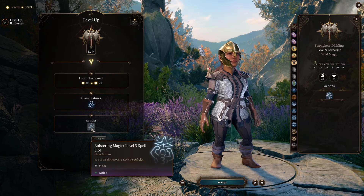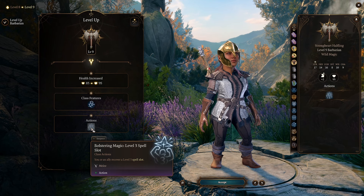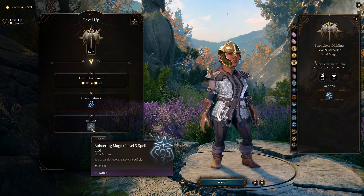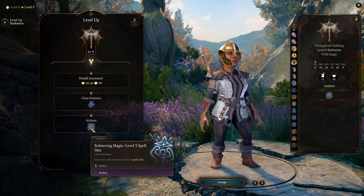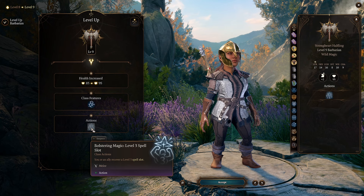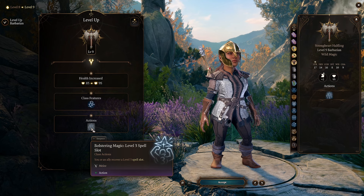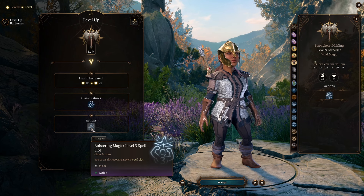At level 9, as an extra feature, Wild Magic barbarians can now make allies recover a level 3 spell slot. I gave this a 4 out of 10 — the same as the level 6 feature. It's a more powerful spell slot, though by level 9 it's not as valuable. It's still good — level 3 is an extra Fireball, Counterspell, Haste, or whatever you want. But it's just once per long rest, and again we can pretty much long rest whenever we want as long as we're collecting camp supplies.